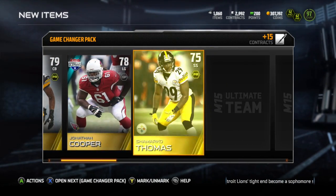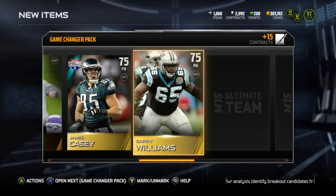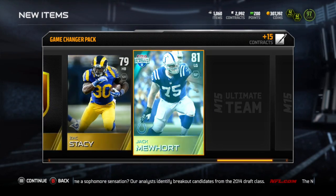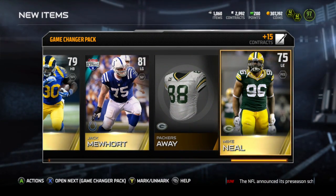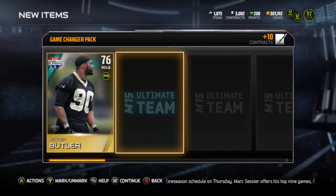That last pack with Michael Johnson was a 26,470 coin pack — overall solid for the game changers I'm getting, an 88 overall elite. This next one's not as good, it's valued at 18,844 coins. And getting into the last game changer, that's 22,550 coins.